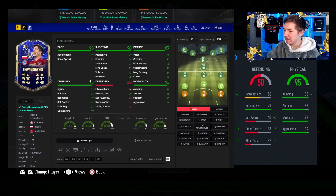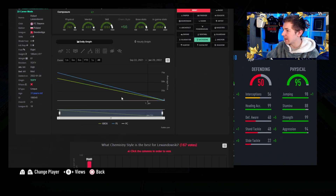Chem style for this guy - it's pretty obvious. The shooting doesn't need anything, so you go Engine, don't you? You get the pace boost, you make his dribbling incredible, make his passing incredible, because his shooting and physicals are already good. Easy chem style choice. And with a basic, he's a 99-rated striker. That's what you expect from a Team of the Year, I guess. What a card.